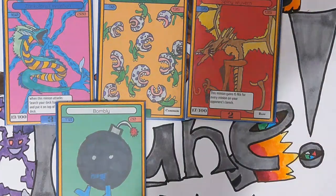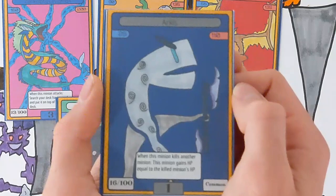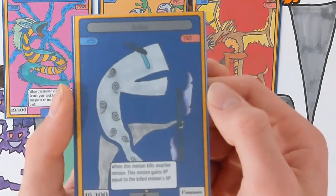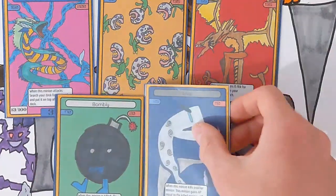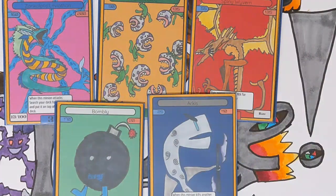The next card is the black card for this video: Arcus. It has 25 HP and 110 attack. Its ability says: when this minion kills another minion, this minion gains HP equal to the killed minion's HP. This is a pretty strong card — it'll be in black decks mostly because it has little HP so it can easily get killed and moved on, but it's also a pretty good attacker on its own and can actually get up to pretty tanky levels.